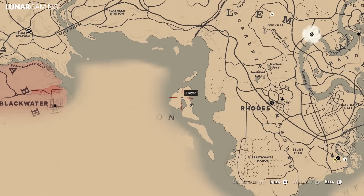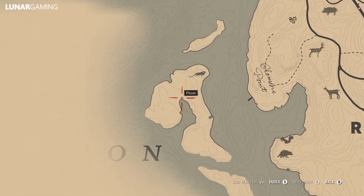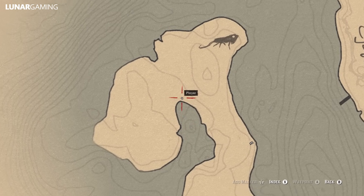Finally, off the coast of Clement Point, on an island in Flatiron Lake, you will find an old ship with a tricorne hat.